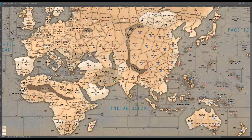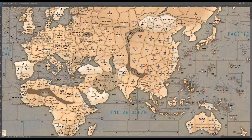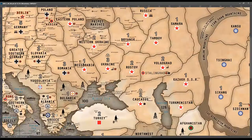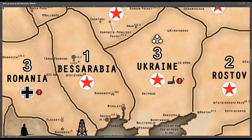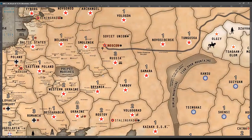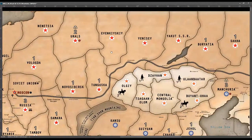All right, so here we go. Let's go over the changes first. The first one was he added Bessarabia to have an IPC value of one. And then he took that value away from Russia from what is now called Evenskiy. So this used to be a one, now it's a zero. That was one change.